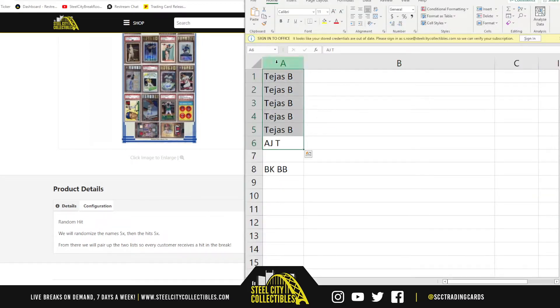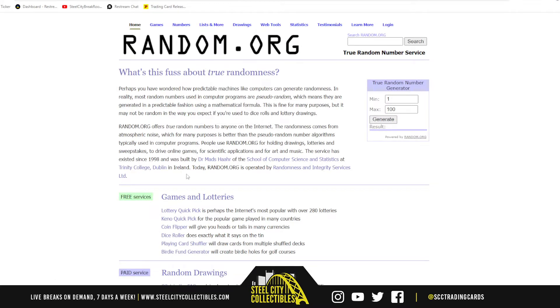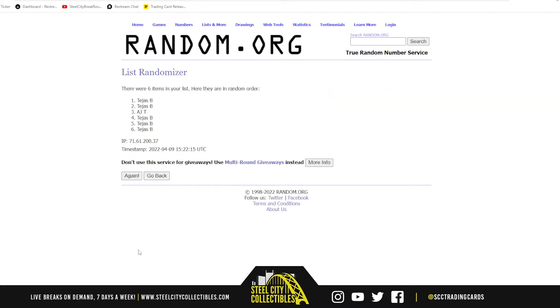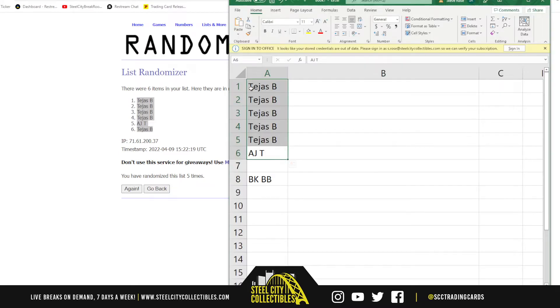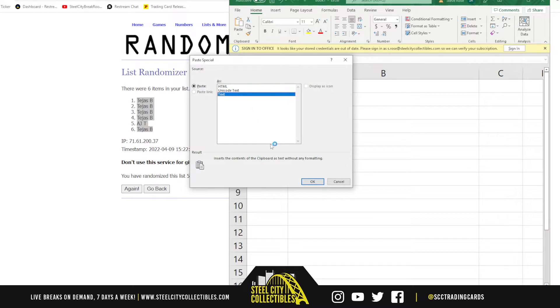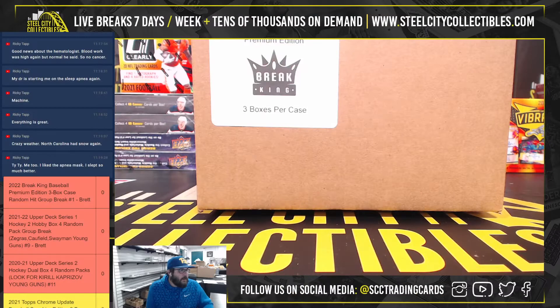Let's take our list of names. Random is ready — five times. All right, there's our list of names. Let's open the case, good luck.